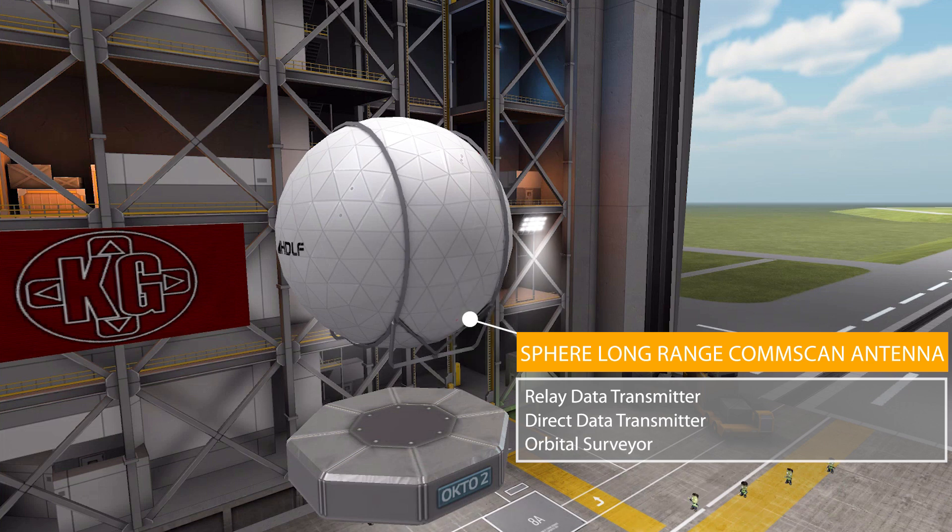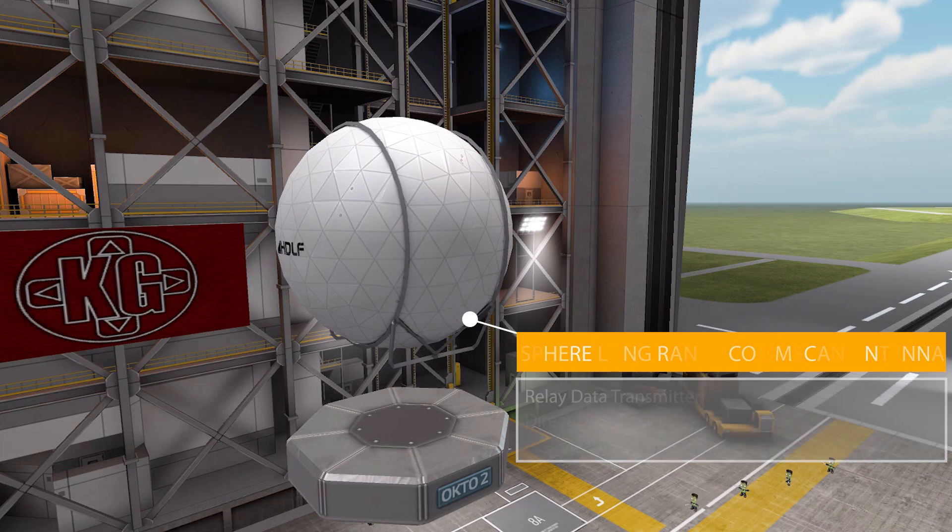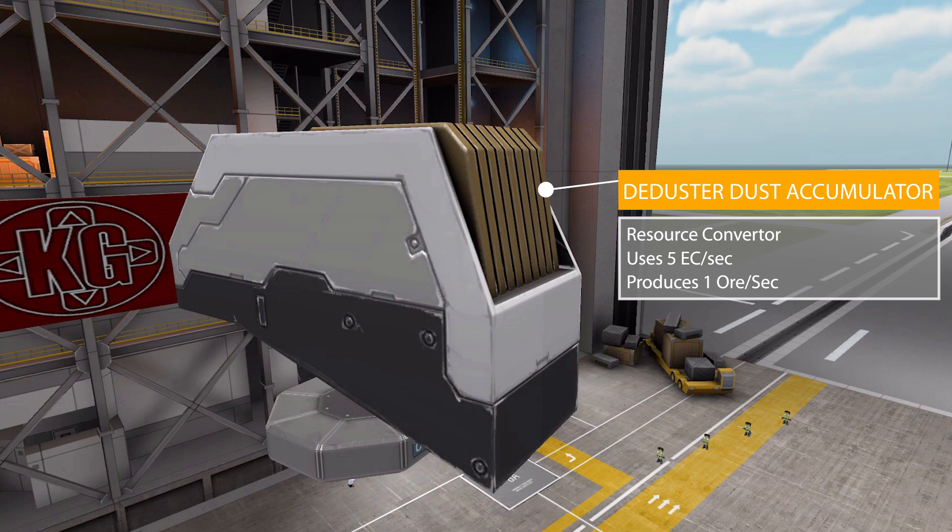Moving on to the communications category, we have the awesome Sphere Long Range Com Scan Antenna. I really like this thing — not only is it a cool, unique-looking antenna you don't normally see in the game, but it's a data transmitter for both direct data transmission and relay data transmission, which is very good. It has KerbNet access and also serves as an orbital scanner, so it's kind of an all-in-one communication and science part.